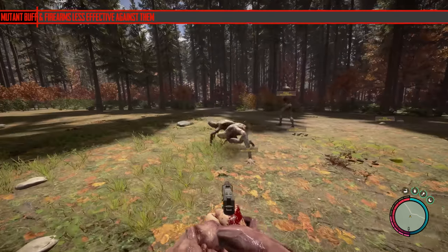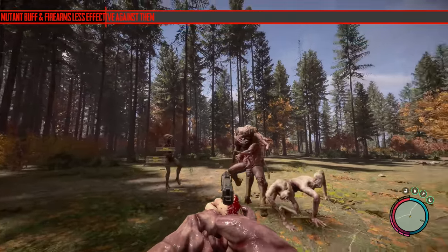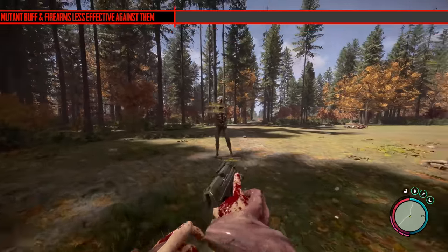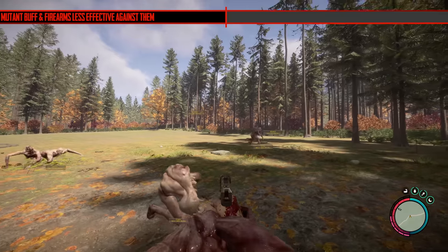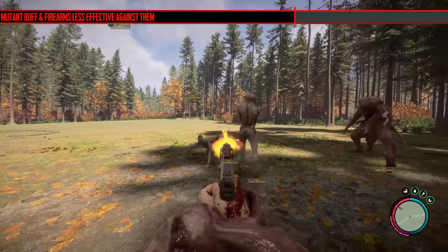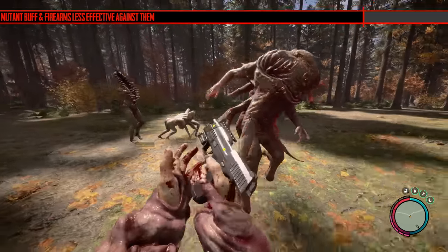Lastly, pistols and firearms now do less damage towards mutants, and mutants have got a health boost — not all of them, just some. Fingers had 150 health and now has 180. Twins had 200 and now has 220. The amount of damage you do with projectiles has been dropped by about 10%.